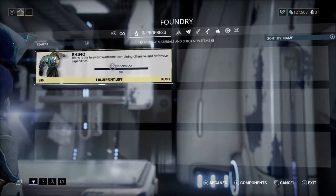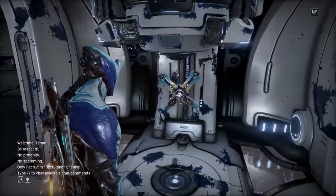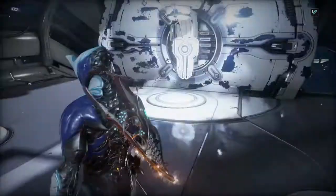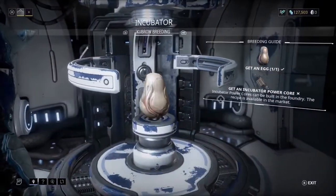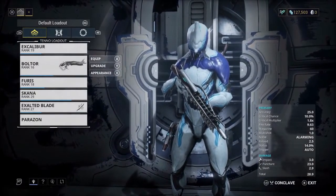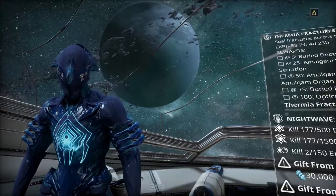As you can see, I am currently building Rhino, a big boy, so he'll be nice to have. I also have my robot boy Taxon, who comes with me on missions, and I will soon have a Kubrow named Kubrow that will fight by my side. The current Warframe I am using is Excalibur, and my weapons of choice are the Boltor, Furax, and Skana. Now, launcher time.